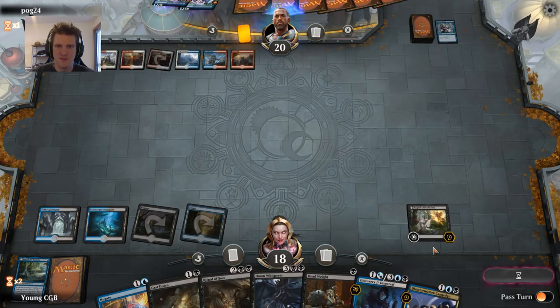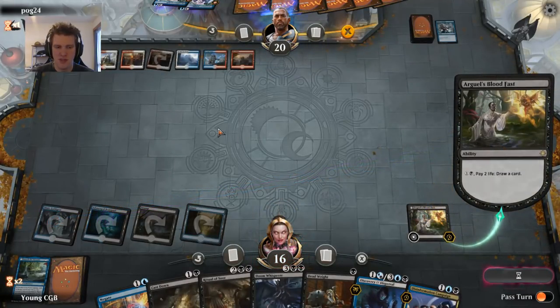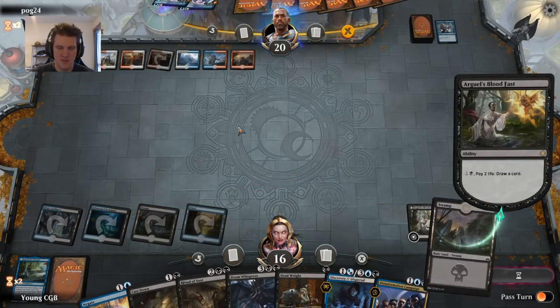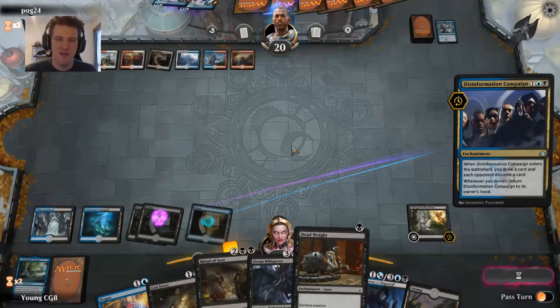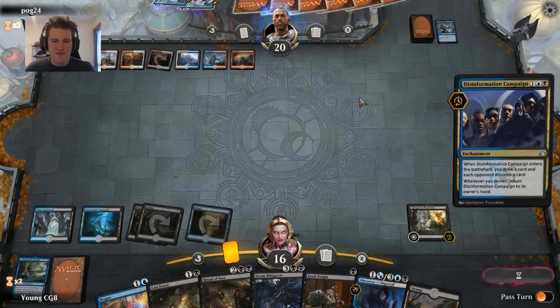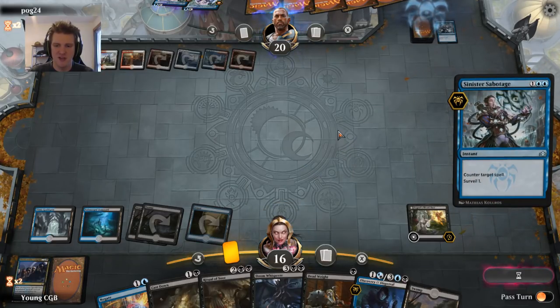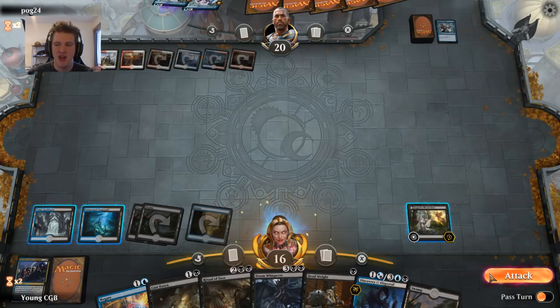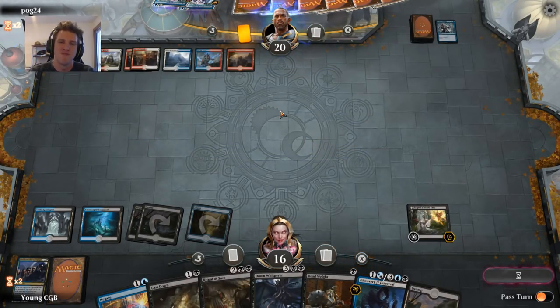Stick a Disinformation Campaign at them — see if they want to counter it. I'm not going to fight over these; I'm going to make sure that Teferi doesn't resolve. The Bloodfast can gain me enough advantage to stay in the game, but I need to Negate Teferis and Expansion Explosions and big burn spells. I don't have an easy way to kill the creature right now — Cast Down doesn't do it because it's legendary, but Deadweight can slow it down. Double Deadweight can kill it.